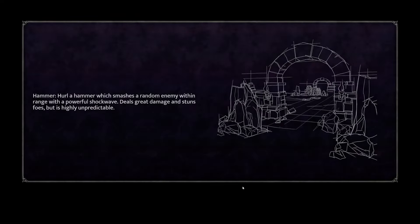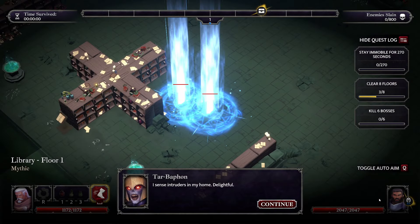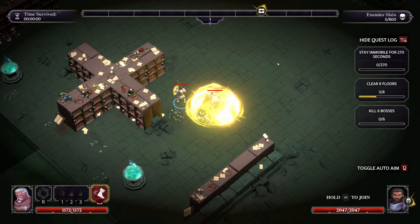Hyper mode is much faster if you can handle it. There are two different chest passives that I'm looking for: increased chance to get chests from elite enemies, and the other related one.